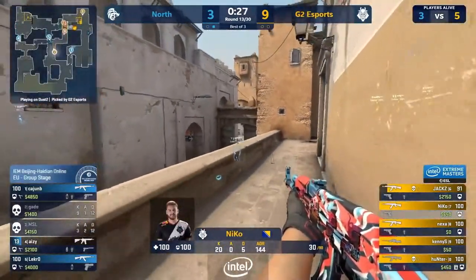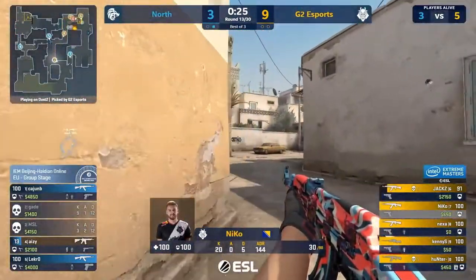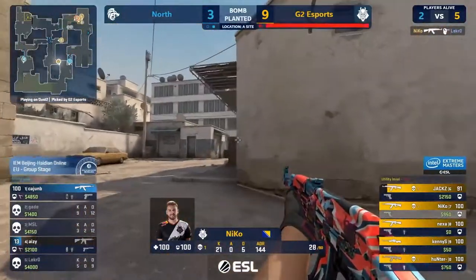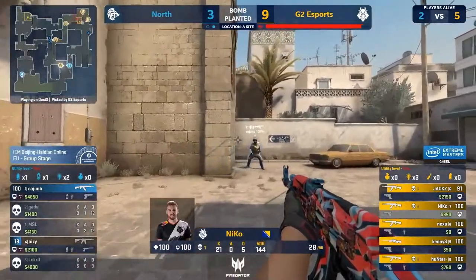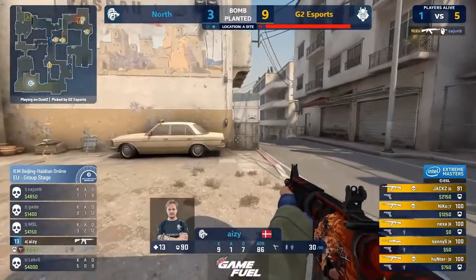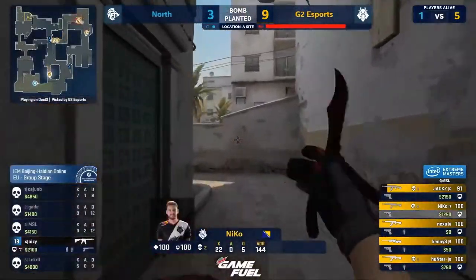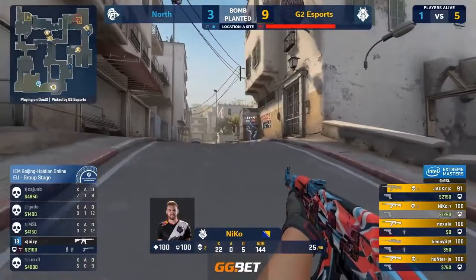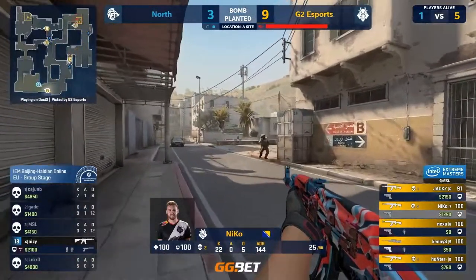He's actually been spotted out. Easy as that. Lekro down — pats him on the head and says not today, kid. Niko — 22 and 5. Just adding some more average damage per round to his stats. He's even hunting down an AZ who is just around the corner. Niko, you just are unrelenting — he's killing him in T spawn.